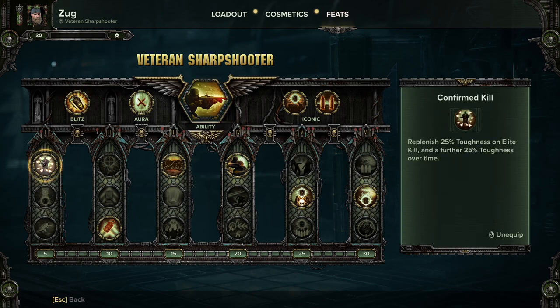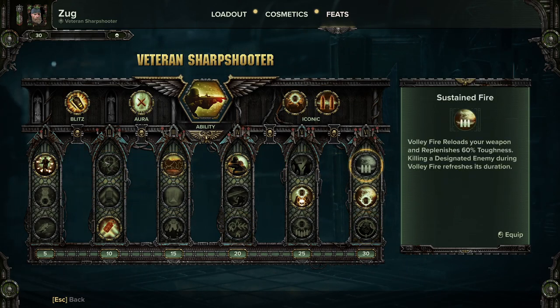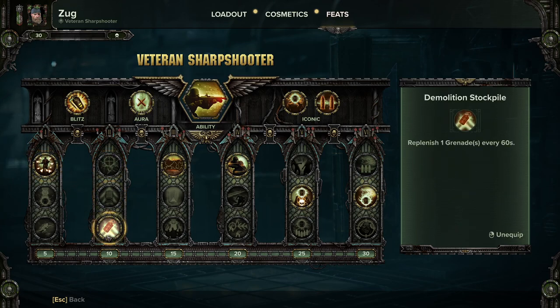For the actual feats, I'm using Confirmed Kill — replenish 20 toughness on elite kill and a further 20 toughness over time — which generally works best for me. You could pretty much go with whatever you want here and it will work, but this is just what I find works for me. Demolition Stockpile is one I didn't initially start with until I started playing Heresy and Damnation and realized how good grenades are for the Veteran. You get surrounded by trash, drop one at your feet and it clears a huge space, and you're not fighting other players to pick up grenades. They're really good both offensively to clear big packs and defensively to clear space or mobs off an objective — almost an auto-pick.